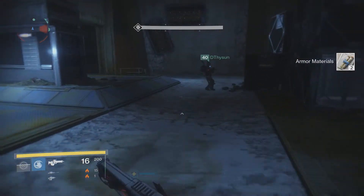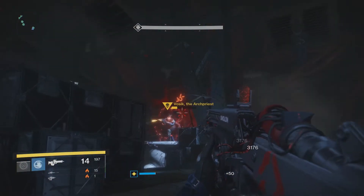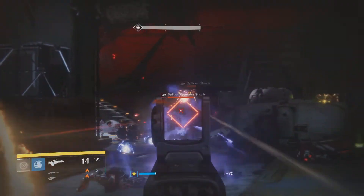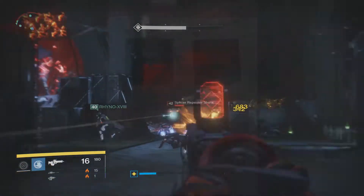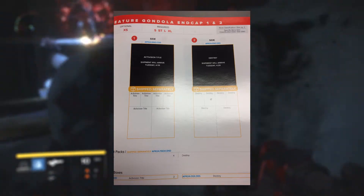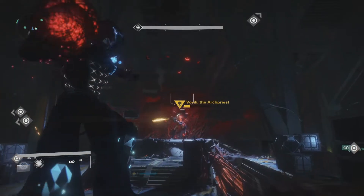We will most likely be getting more info about the beta — and possibly its launch date — during the gameplay reveal stream happening on May 18th. You can expect a lot of content and update videos from that stream on this channel. We might also be getting extra details tomorrow on the 25th of April, according to a leak from a GameStop employee, who said they'll be receiving new promotional material for Destiny 2 and Call of Duty: WWII that might include beta launch date details.